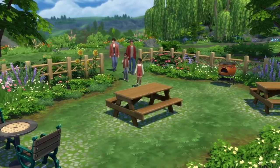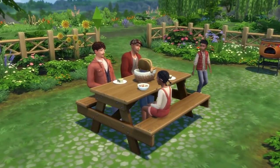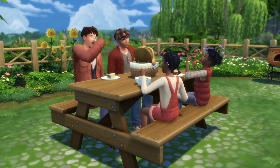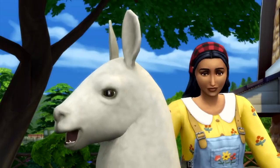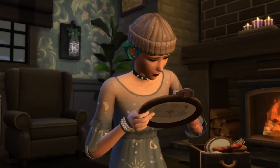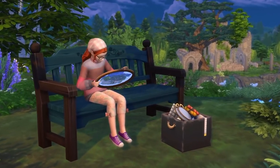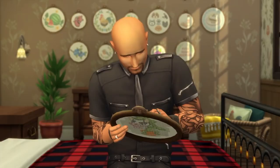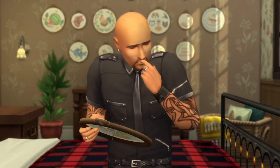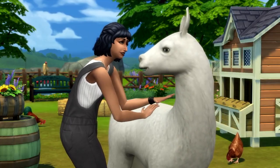One miscellaneous object I'd love to see improved in Cottage Living is the picnic basket, because for some reason you can only set it on a table. You can't have it on the ground with a picnic blanket like you could in The Sims 3, and I just find that so strange. I even keep forgetting the picnic basket even exists in this expansion, so maybe I would remember it better if it was more useful.